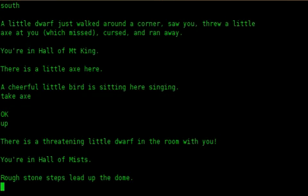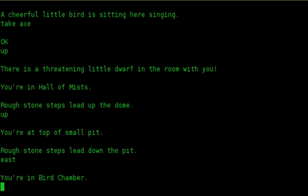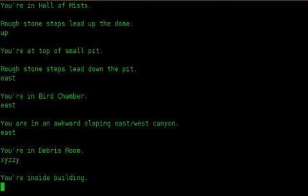Up. There is a ferocious little dwarf in the room with you. You are in hall of mists. Rough stone steps lead up the dome. Up. You are at top of small pit. Rough stone steps lead down the pit. East. East. You are in bird chamber. East. You are in an awkward sloping east/west canyon. East. You are in debris room. XYZZY. You are inside building.